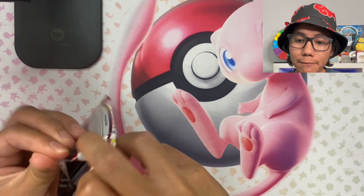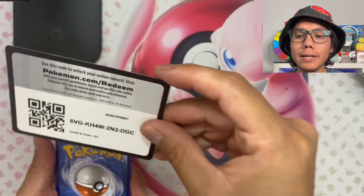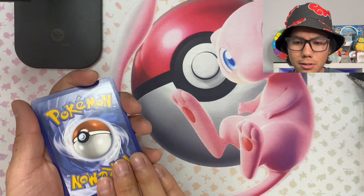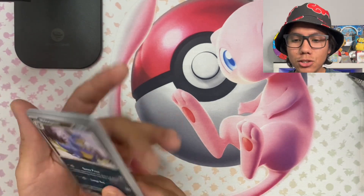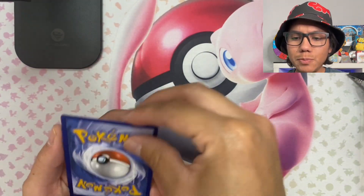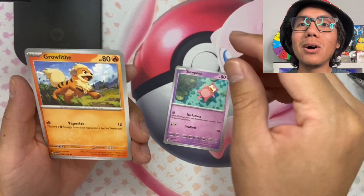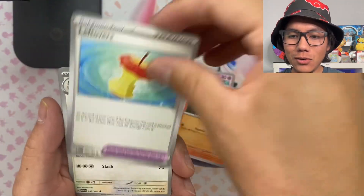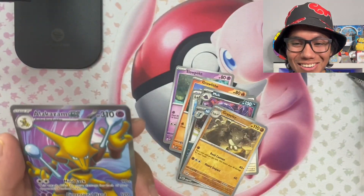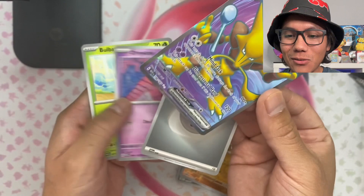I'm going to open eight for this first part. This feels overkill to open all 16 to be honest. Okay, I want to go ahead and co-card — let's predict fire energy for this first one. We got leftovers, Persian, Muk, Nidoqueen, Graveler. Hey, let's go — we got an Alakazam EX! What a beautiful card, guys, a beautiful card. The rest we'll put to the side.